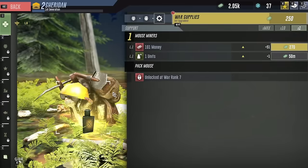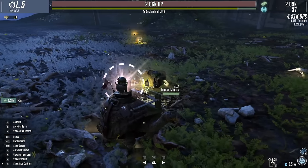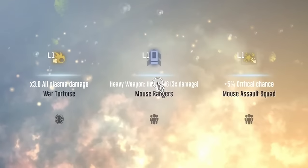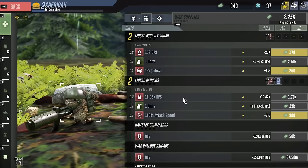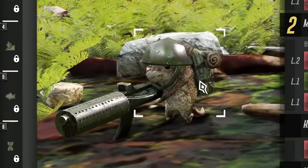We can get a Mousy Miner as well - he's ready to collect lots of money with his little lantern at nighttime. And we can get War Supplies for upgrades, like giving the Mousy Ranger his heavy machine gun damage. We'll increase our DPS even more to 10,000 damage per second - look at that gun, it's way bigger than he is!